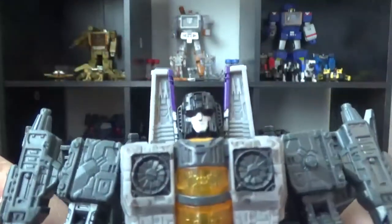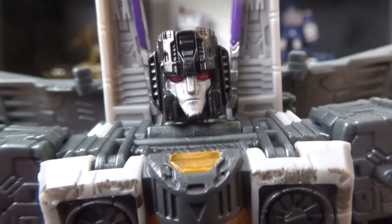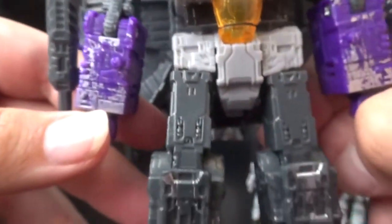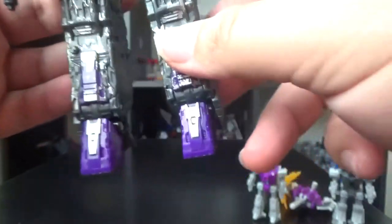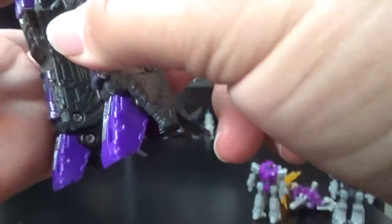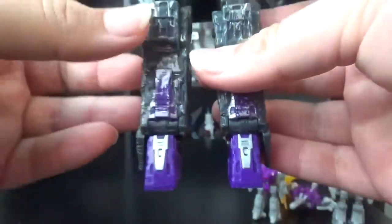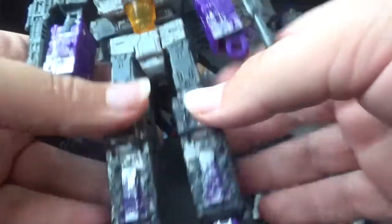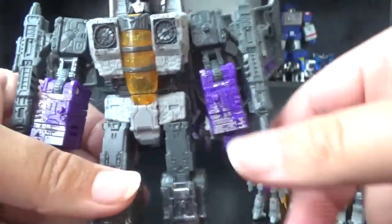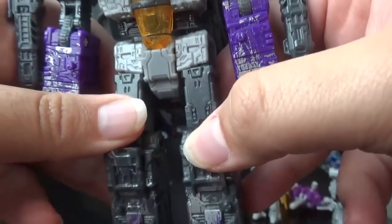And that is Skywarp! Now let's take a look. He has the same Starscream head — not the smirk of Red Wing. It is the same toy as Starscream and Red Wing, just different colors. That's how they got away with it back in the day — slap a new coat of paint on a pre-existing toy and boom, different character. And it works with these jets.